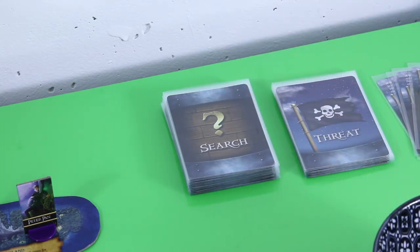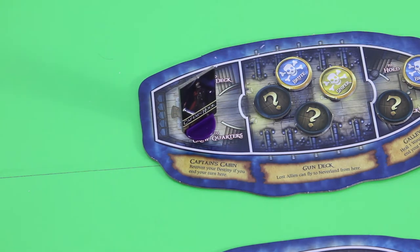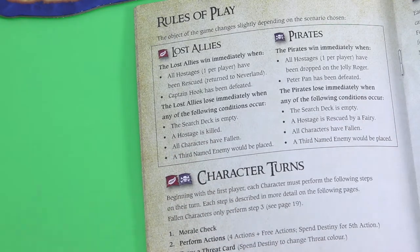The first four cards are definitely not orphans. But once I find the second orphan, Captain James Hook will appear in his captain's quarters, and then I also have to defeat him in order to win. There are multiple ways to lose: the search deck can run out — game immediately over — or one of the hostages is killed, meaning an orphan down equals losing the game.